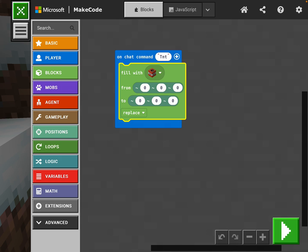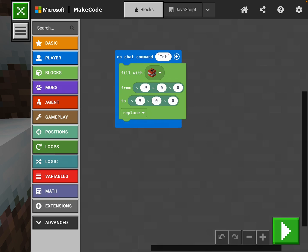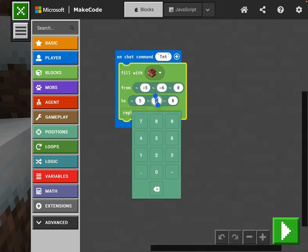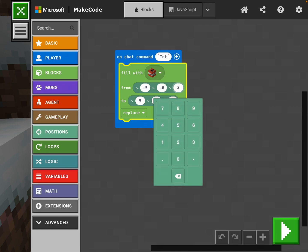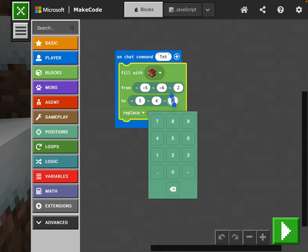Here's how these work — you have to know XYZ coordinates. The first one is X, the second is Y, and the third is Z. X is left to right, Y is up and down, and Z is in front of you and behind you. We're going to fill from five blocks to our left, minus five, to five blocks to our right. For Y we're going underneath the ground — let's do minus six up to positive four above the ground.